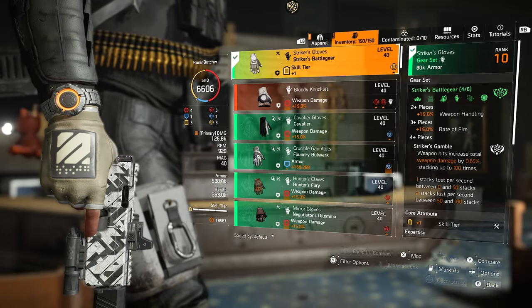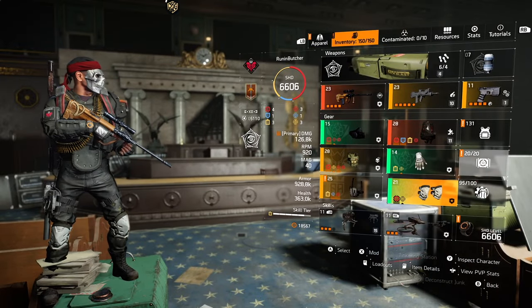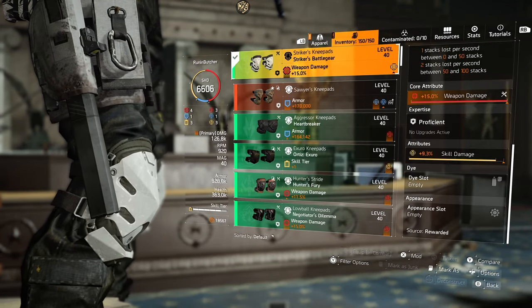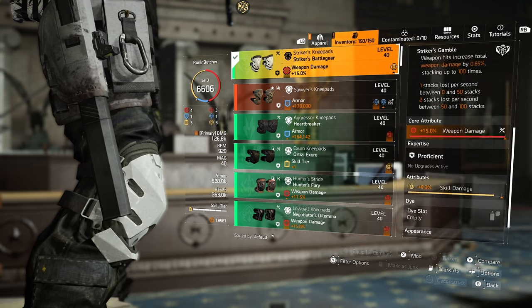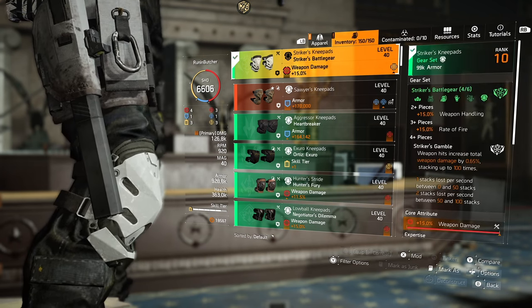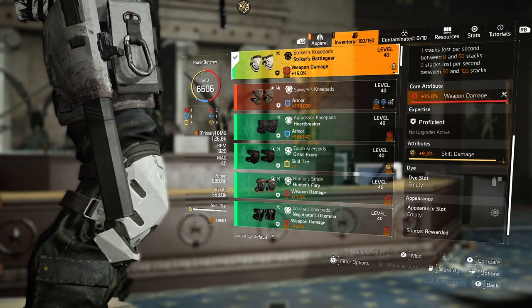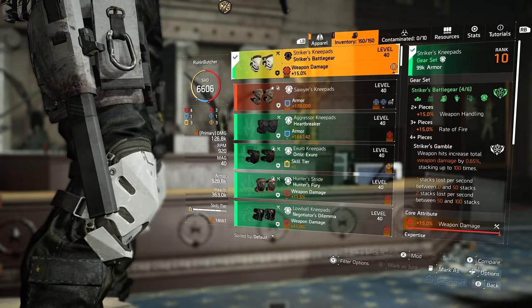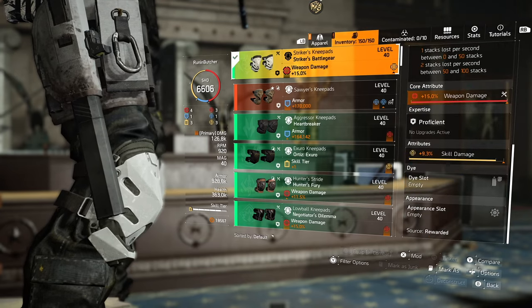Rate of fire is not a problem in this build. We're stacking a lot of weapon damage; at the same time we have 5 skill tiers — with T-Dap pistol you have 6 skill tiers. We have nasty skill damage, crit damage, and Bighorn gives you nasty headshot damage buffs. On top of that, for crowd control you have bleed from Trauma and blind effect. For skills I'm using Assault Turret and Striker Drone, which can be replaced with the Artificial Hive.